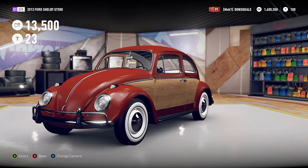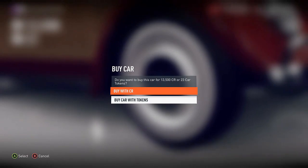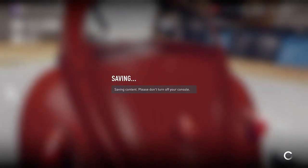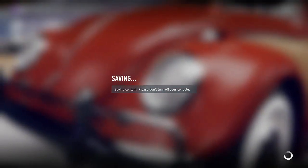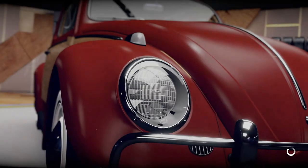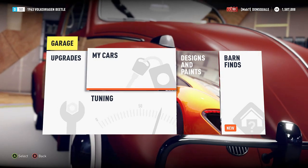I wish they had a nicer color as opposed to this nasty red. But hey, it is what it is. So what we're going to do is turn this into a drift build. I'm thinking some high horsepower, probably an engine swap, turbo, the works. What we're going to do is jump into the garage and get into the upgrade section.